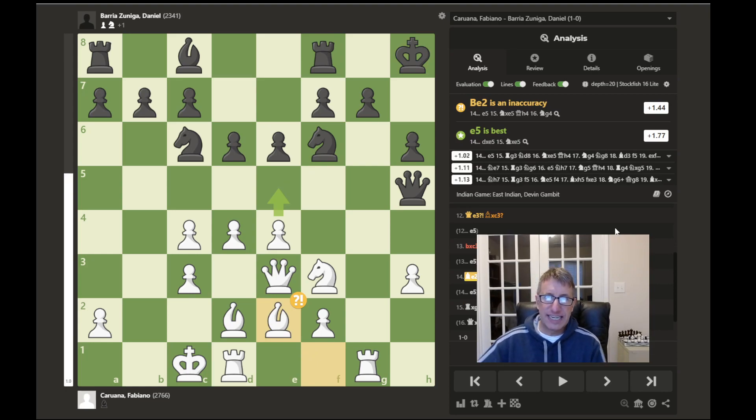Now we have bishop to e2, lining up on the queen. The computer says that's an inaccuracy but prefers e5, although it didn't make too much of a difference at 0.33. If we look at the game now, Caruana has developed pretty much all of his pieces and has an offensive attack going on the kingside, where his opponent still has not developed this bishop and this rook is not doing much at all.